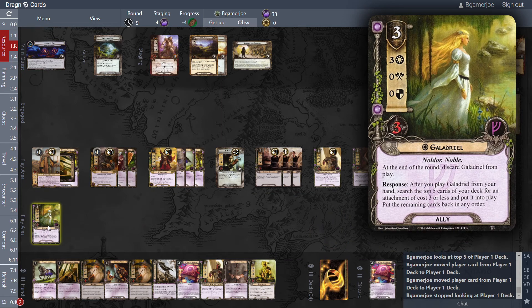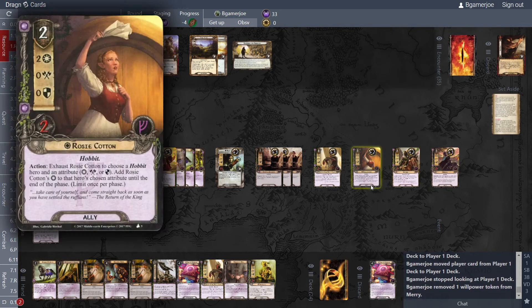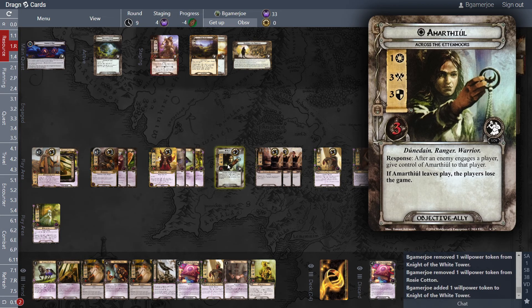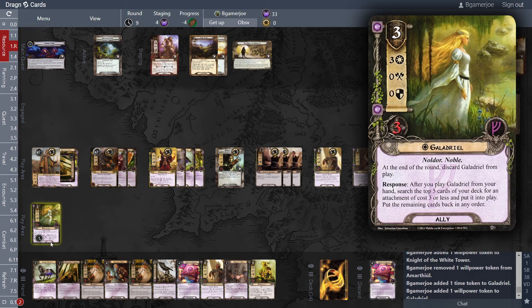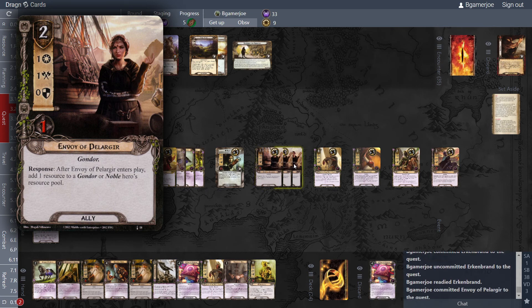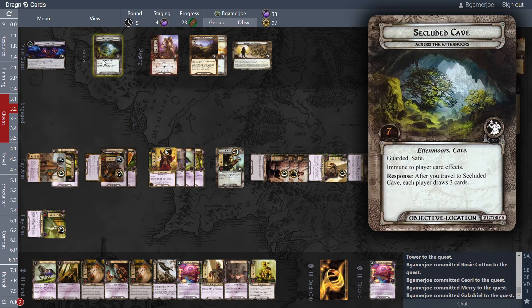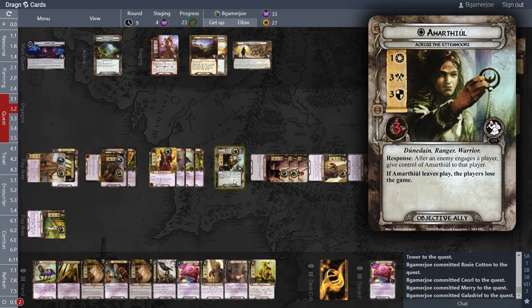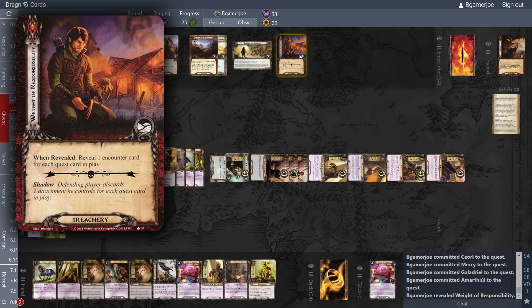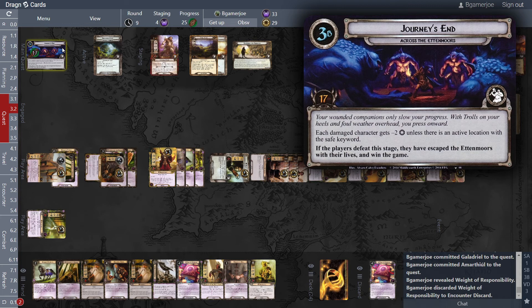Rearrange them and let's see if we can just crust out. I need to reduce the willpower of some of these guys because Merry's effect has worn off — but the Sword that Was Broken has not. Haven't seen another Sneak Attack. I have two resources so I can ready all my allies if I need. Quest, quest — leave him up. Currently making 23 progress — that will not be enough but it will be good. That treachery is blank because we're in a safe location. We get 25 progress — seven here and 18 here. Killer.